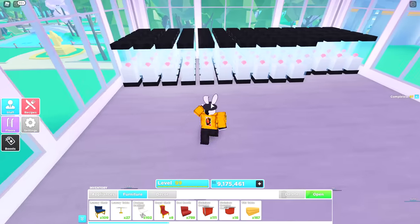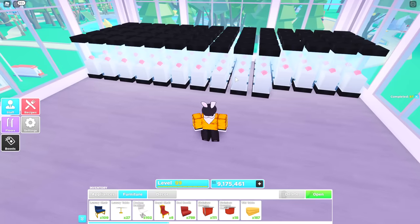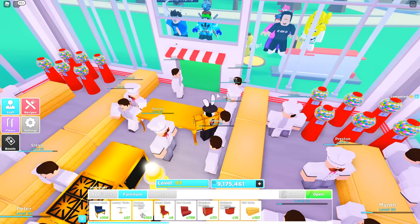Before you start placing chairs, if you're going to do jewelry cases go ahead and set up all of them on the second floor. Ideally you want 66 jewelry cases to get the maximum benefit, but it doesn't matter — whatever you can afford, just place them up on the top.